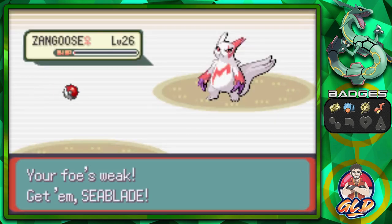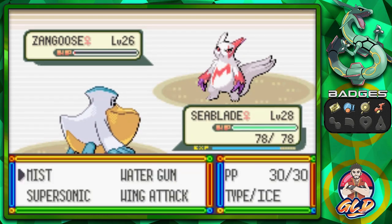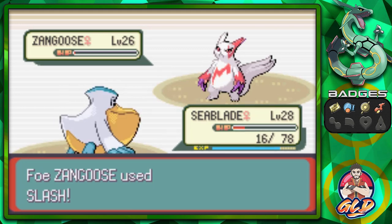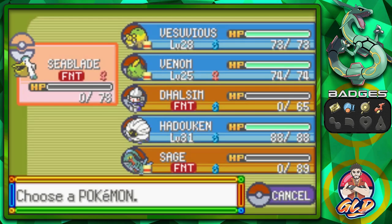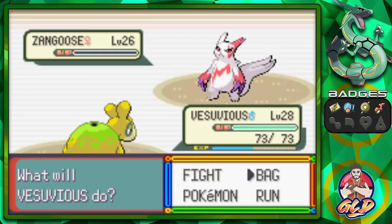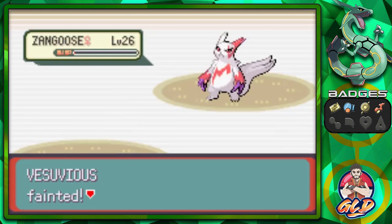Seablade for the win — we should be faster. Wink attack. Oh God no. We're getting our butts kicked. I know what to do here — it's going to suck and we're going to lose a Pokemon. Sage is our only fast Pokemon, so let's go revive him.